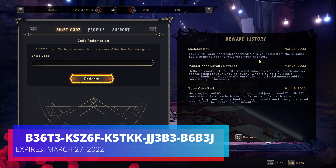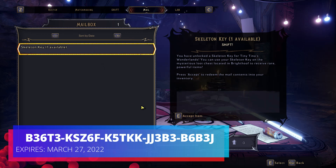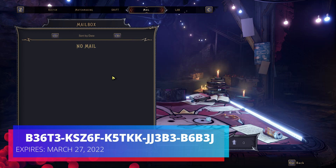Look on the right side — you see Skeleton Key, your Shift code was redeemed on March 26th or whatever day it is. Go to mail, then go to Skeleton Keys Available and hit Accept. Once you hit Accept, you should have it right in your inventory.